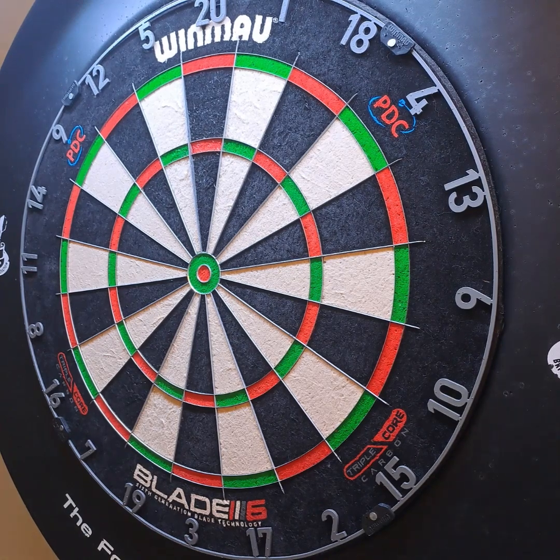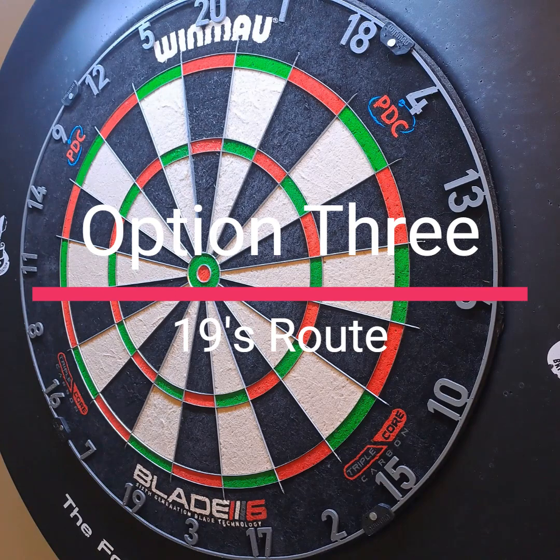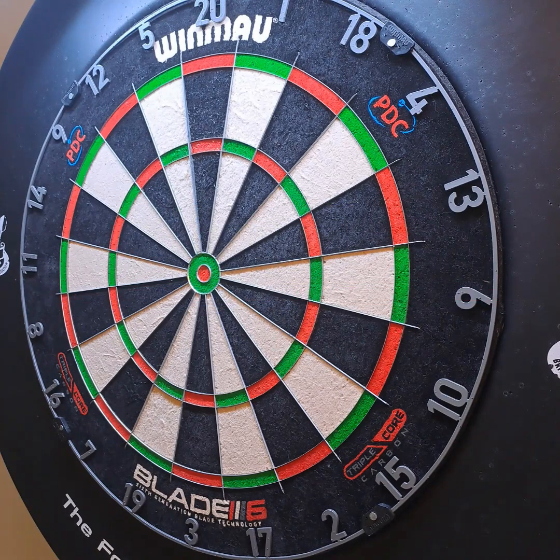Still here — four minutes, not bad. Right, we'll have a quick look at four treble 19s — 76. It would leave you 42. I don't see the value going this way, but if you prefer 19 — well, there's your value.